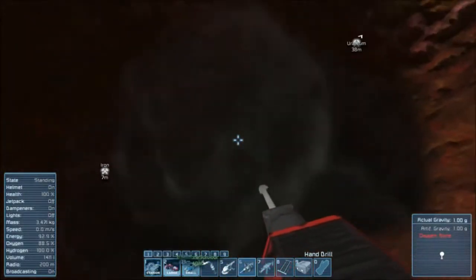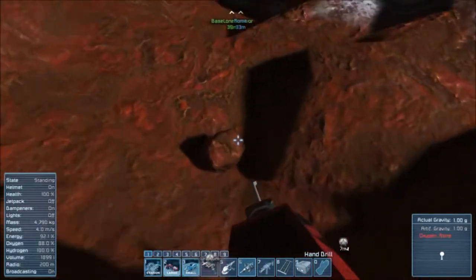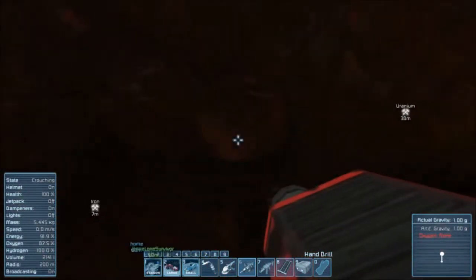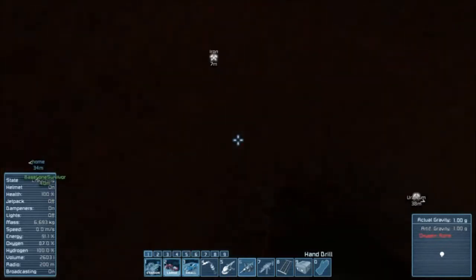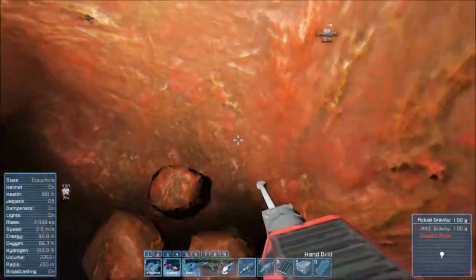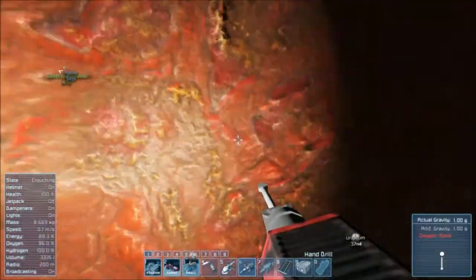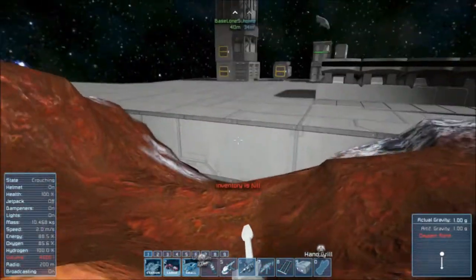Let's make a little pit here so that the stuff will collect. When you're in gravity and you're drilling, you may need to hit C for crouch so you can actually reach the floor and drill it. Hold F while you drill — that way you'll pick up the rocks. L for light. We're up to 30,000 volume, going up pretty fast. Get all the iron! And now it's red showing I'm almost at my limit — 40,000 is the limit.